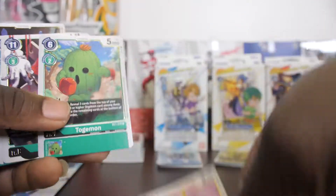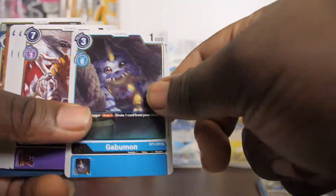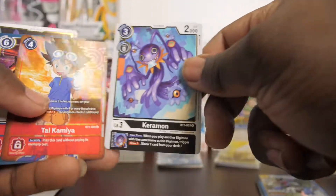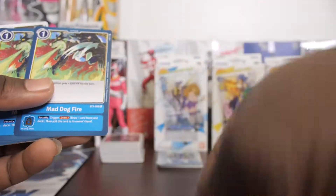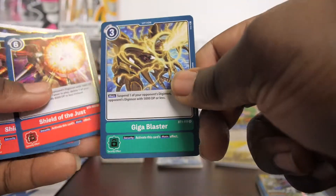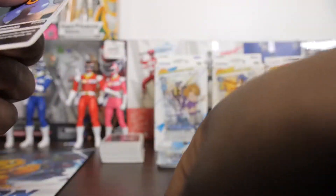MetalSeadramon looks nice, I like that. Another Agumon card, another Lillymon, a Machinedramon, Patamon, Togemon, Ikakkumon, another Togamon, another Gabumon, Kimeramon — this is kind of my favorite — Terriermon, another Kimeramon going in my deck. Then Infinite Cannon, Mad Dog, Mad Dog, Fire, Trump Sword, Giga Blaster, two Shields of Justice. And then my DigiEggs — we got Tsunomon, Yemon, Koromon, Tokomon, Yemon, another Tokomon. Pretty awesome.